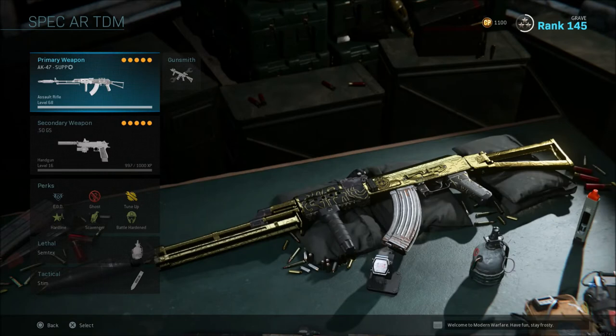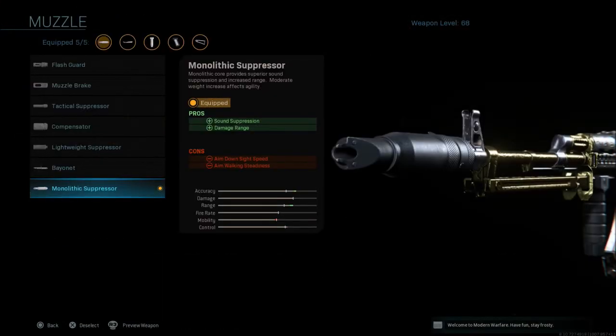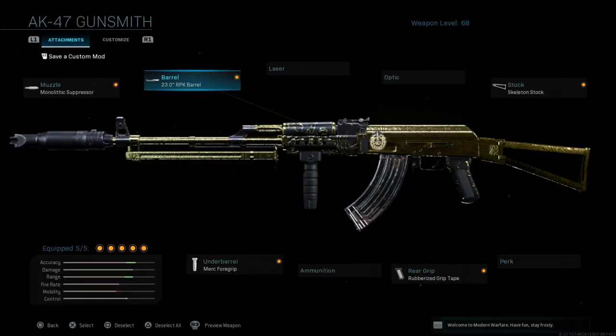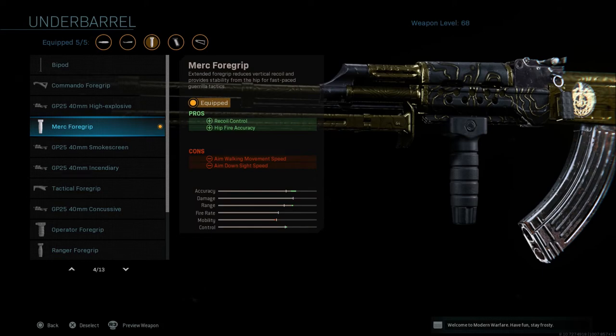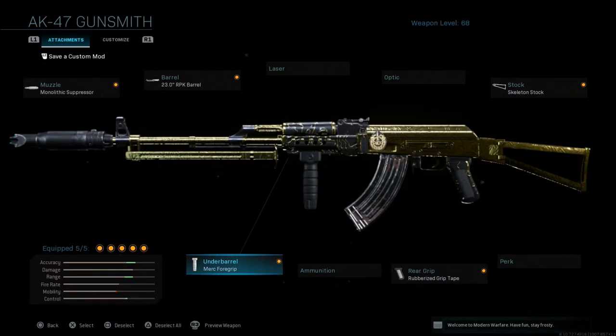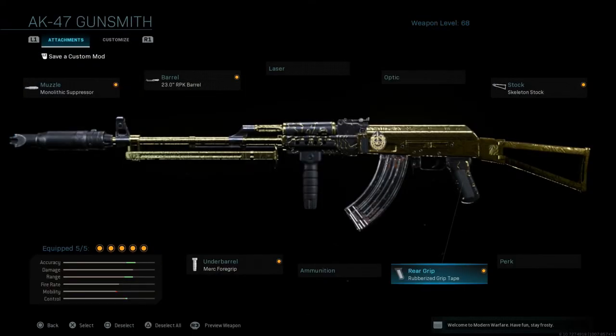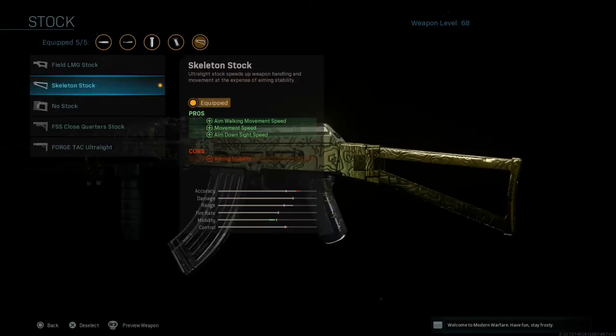The next class setup is my AK. It runs the Monolithic Suppressor for sound suppression and damage range, the 23-inch RPK Barrel for damage range, bullet velocity, and recoil control, and the Merc Foregrip for recoil control and hip-fire accuracy. I really like the Merc Foregrip on a lot of weapons and it's especially good on the AK. I also run Rubberized Grip Tape for even more recoil control, since the AK has a good bit of recoil and you want attachments to help manage it.